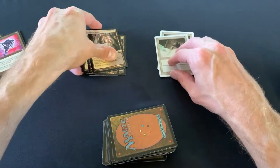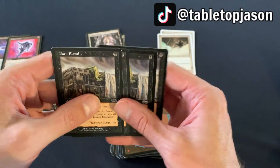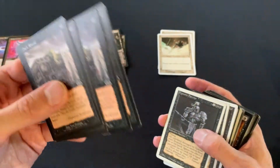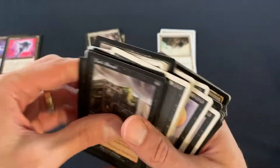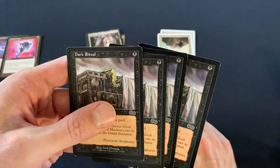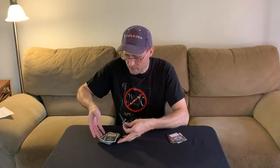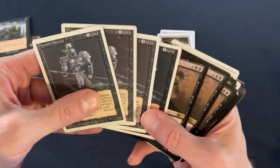Then we have Dark Ritual. My old black deck was built around Dark Ritual and the lotus and the moxes. I looked up the legality of Dark Ritual, and — you're going to tell me Dark Ritual, which has been reprinted a million times in various sets, is not legal in standard or modern? That's very frustrating and it really hurts the theme of this deck.